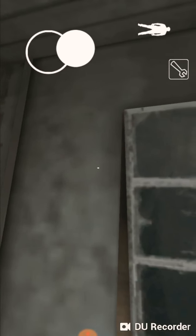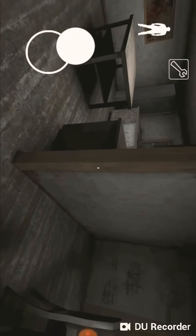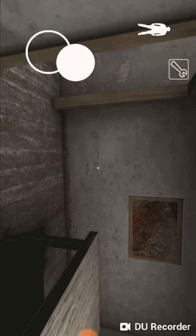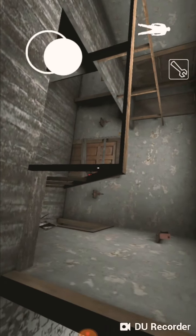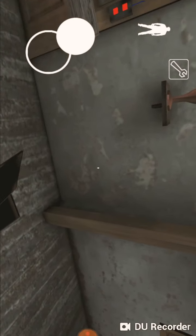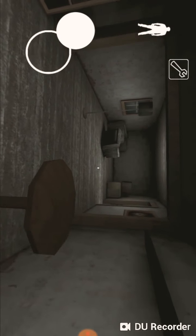You go through this window and reach the dining room. There are actually two ways to reach the dining room: the first way is to go down from where you spawn, and the second way is through the playhouse.